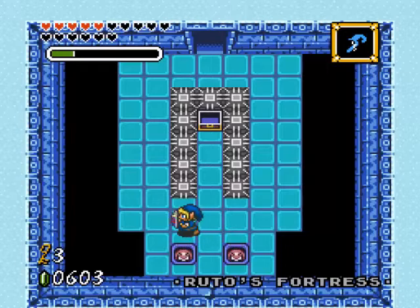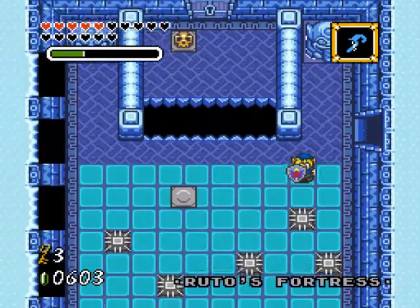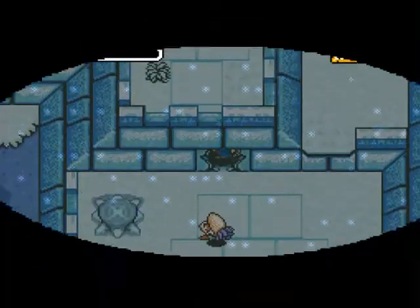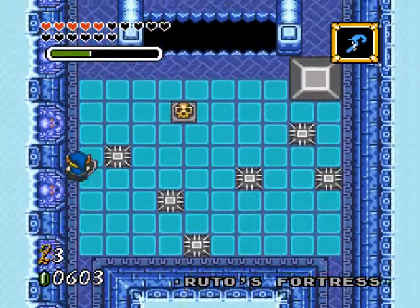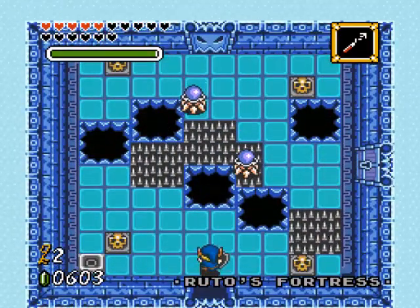I can't pause right now for some reason. Strange. Better save-state just in case. I can't pause right now — that means I can't change items. Let me go out. Okay, I can change items here. That was a weird glitch — for a moment there I couldn't change my item. I need to change items here to hookshot to the other side. I could use bombs too, but hookshotting is way quicker and of course we need more keys.